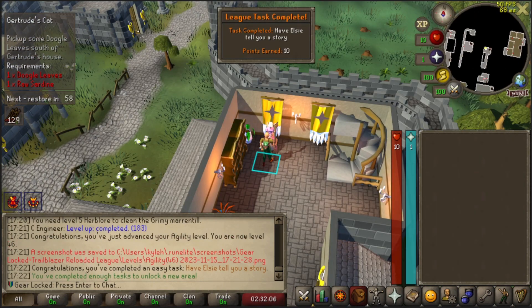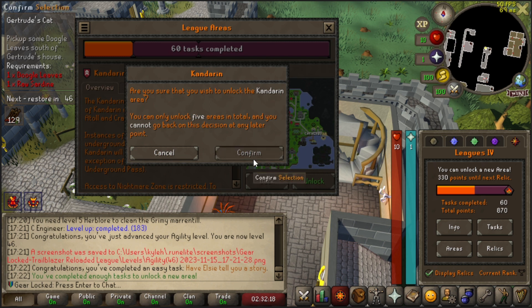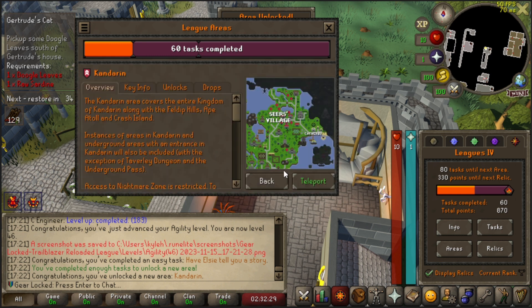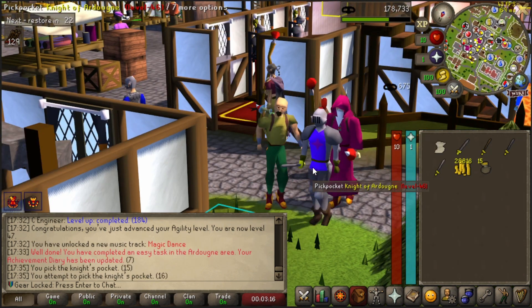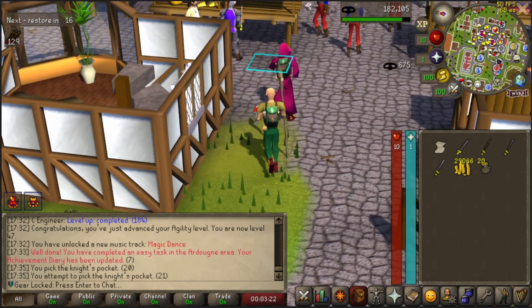We're gonna give Elsie a little bit of tea so she'll tell us a story, and more importantly we can unlock our third area. Let's unlock Kandoran right now. This is brilliant, this is beautiful — look at us do the animation! And you know what goes great with this? Our level 55 thieving, so we can go straight to Knights of Ardougne. Look at us thieving this Knight of Ardougne, not even knowing their pockets are getting picked relentlessly. Automatic pickpocketing is great, I love it.